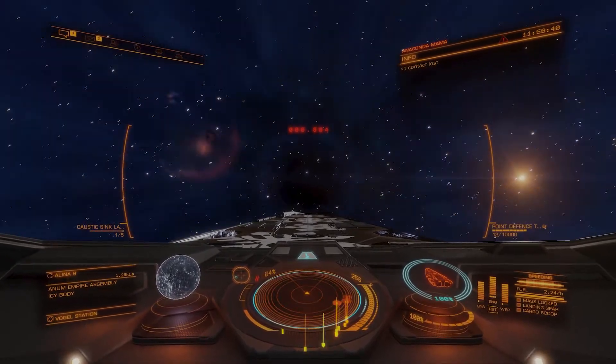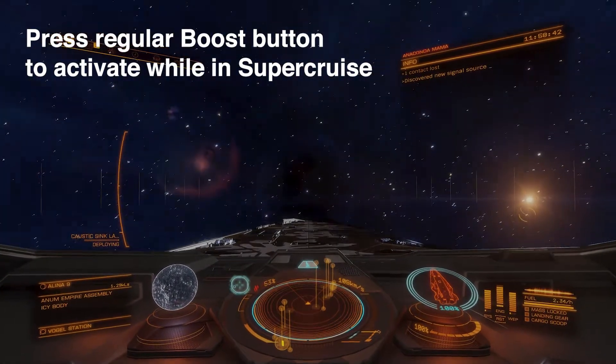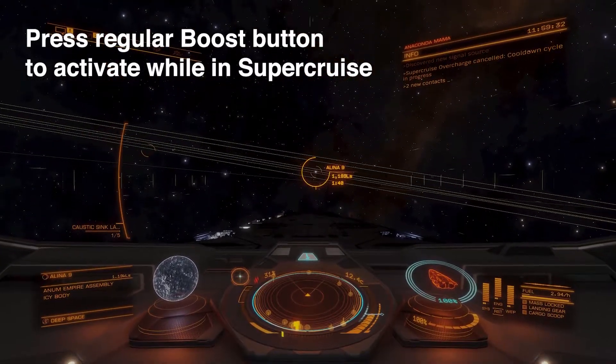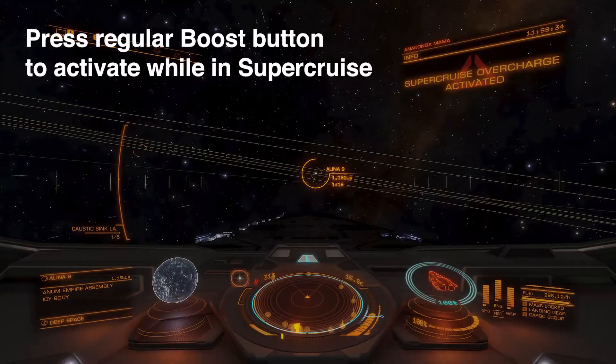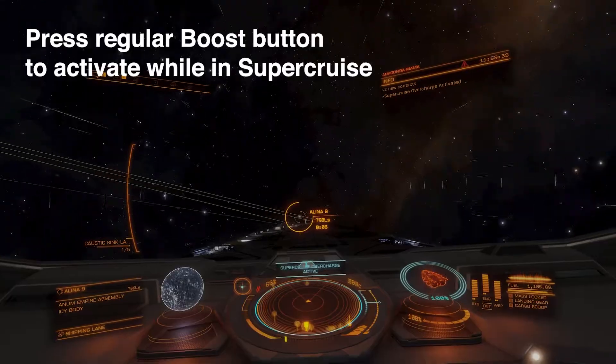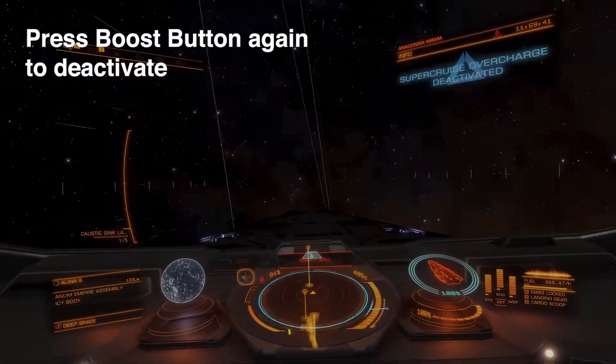To activate it, go into regular supercruise as normal. When you are in supercruise, hit your regular boost button — the same one you use to boost your ship. This will activate supercruise overcharge.